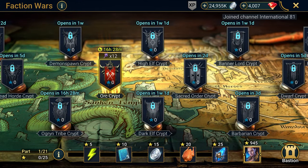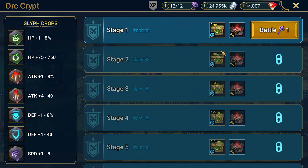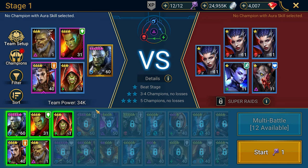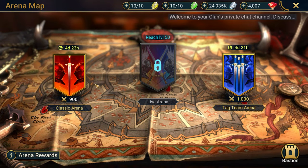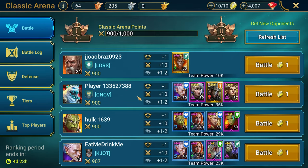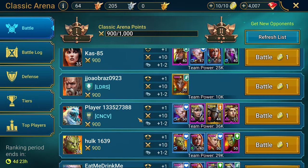Faction Wars mode: from time to time, various crypts will open that need to be closed. For example, if you enter the Banner Lords or Orc Crypt, you will need a group of characters from that faction to complete the mission. As you progress through the tasks, the enemies will become more difficult. These tasks are there to give you rubies for crafting items. The next mode is Arena — regular Arena is a 4v4 battle where victory goes to the more coordinated party that not only deals a lot of damage but also has high efficiency. Before the battle, you can see your opponent's nickname, what rewards you will receive, the composition of the enemy team, and their strength. Choose an opponent weaker than yourself to have a better chance of winning.